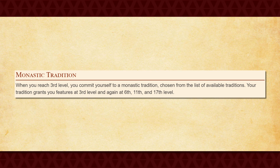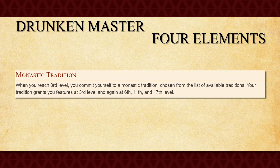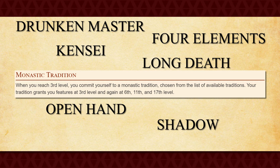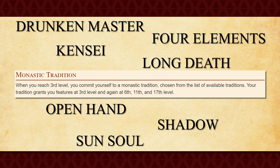At third level, you pick your Monk subclass. So far, you can pick from the Tradition of the Drunken Master, the Four Elements, the Kensai, the Long Death, the Open Hand, the Shadow, and the Sun Soul, all of which offer you new features at third, sixth, eleventh, and seventeenth level. Honestly, just pick whatever speaks to your character the most. I won't go over all the features of these subclasses right now, but if you'd like me to in a future video, please let me know down in the comments below.